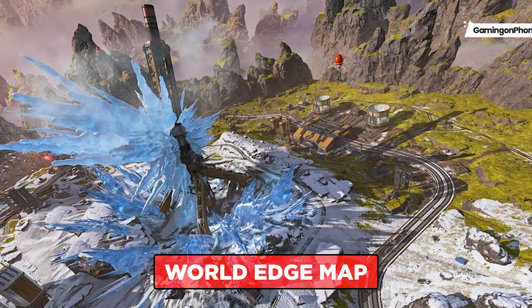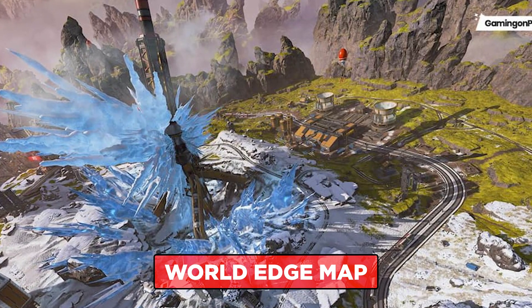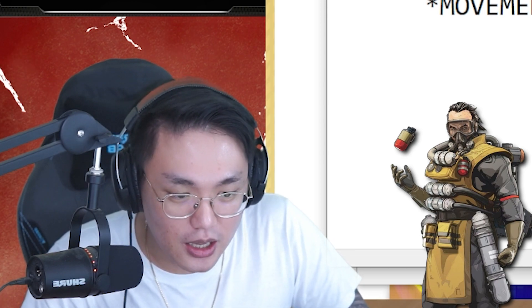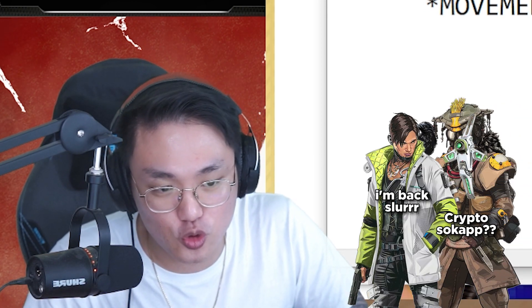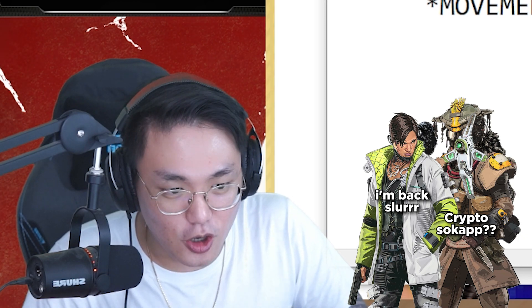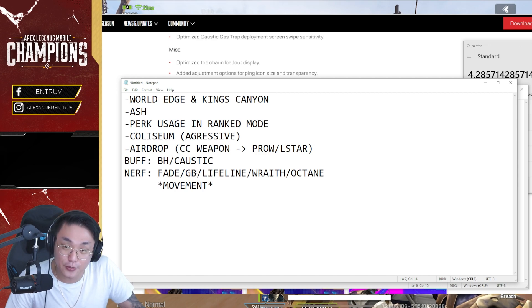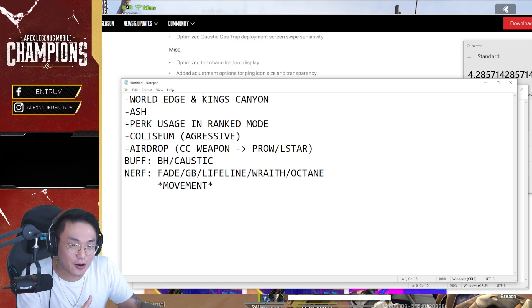Second point: the return of World Edge. World Edge has many buildings and not much open field — which means Caustic can be used there. Bloodhound and Crypto are also good here. For King's Canyon, it's more open field, so legends like Gibby are better there. On the other hand, legends like Caustic are not great in open field — only useful in bunkers. So let's categorize: for World Edge, the legends that will be used are Bloodhound, Caustic, Lifeline, Crypto.